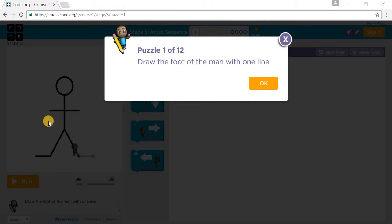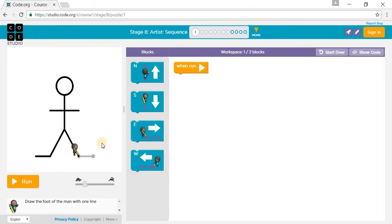This is stage 8 of Code.org Course 1. Draw the foot of the man with one line. So we have to go and draw one line east. So we have to draw one line east. Press run.